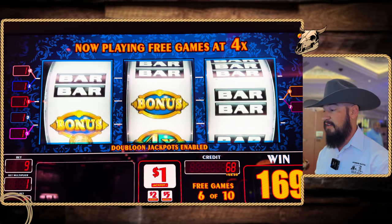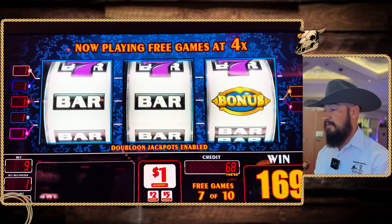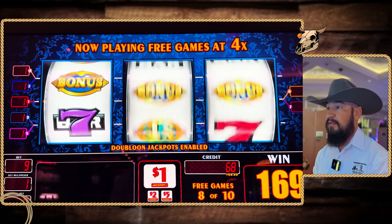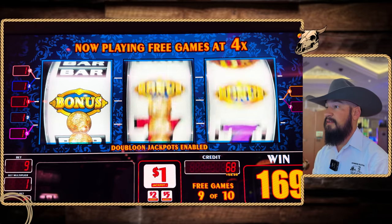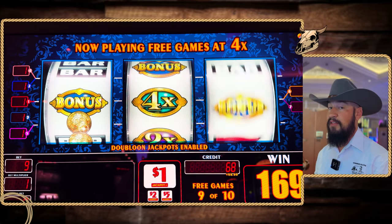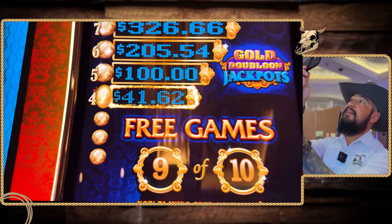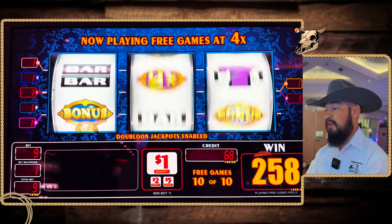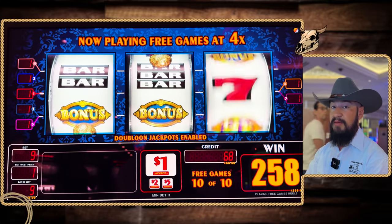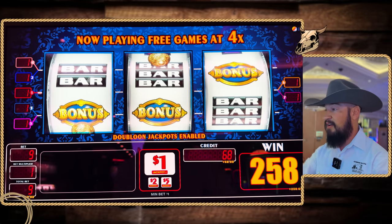Another one? A couple more free games — three more to go. Come on, let's do it. Two more games. Another one? Hey, we got the four coin — 41 bucks for that, not bad. Last spin, let's make it count. Let's make it a good one. Re-trigger maybe? Not bad, not bad at all.